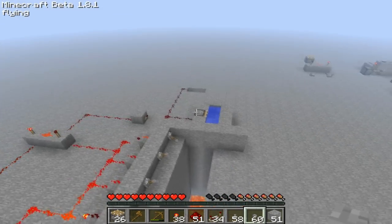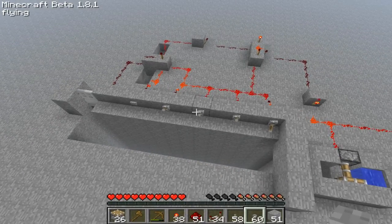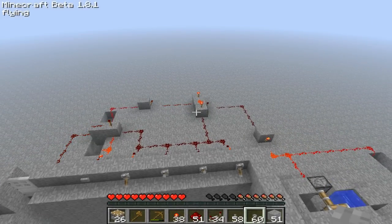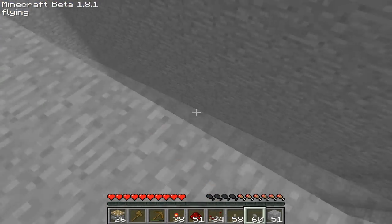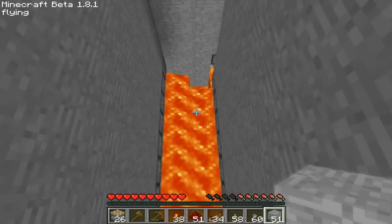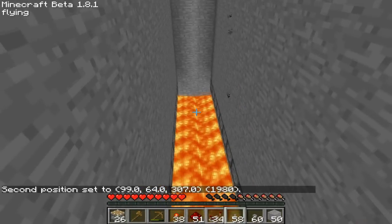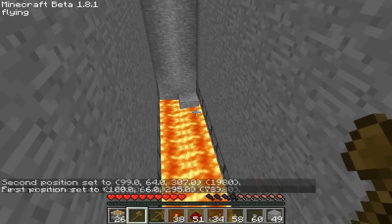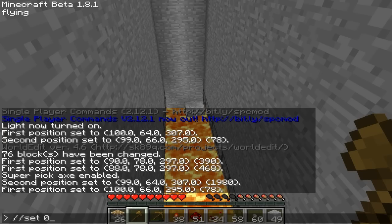And that would go on — the water will pour down. When you have the right combination, it isn't possible there and it's not going to open. And to take away the lava, you just fill it up with something and take it away after.